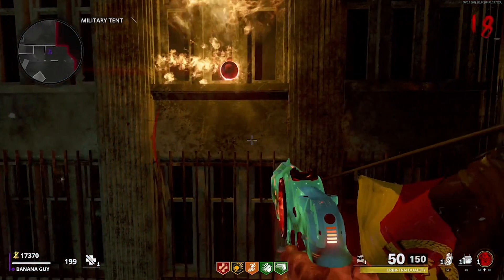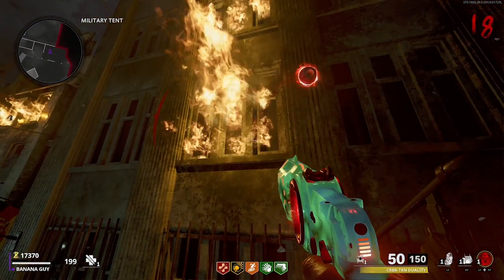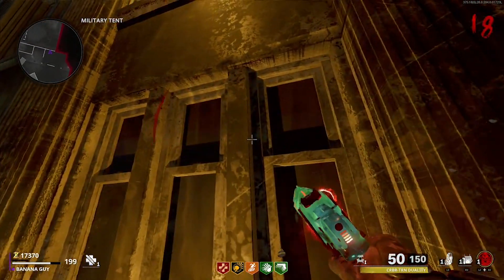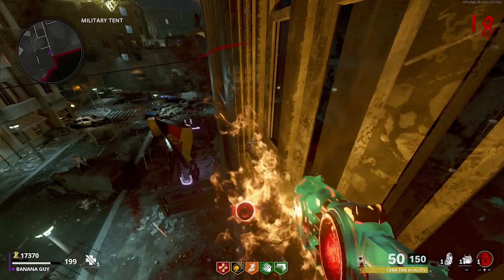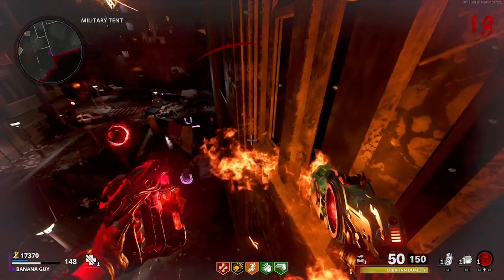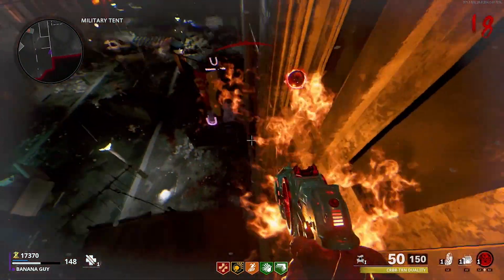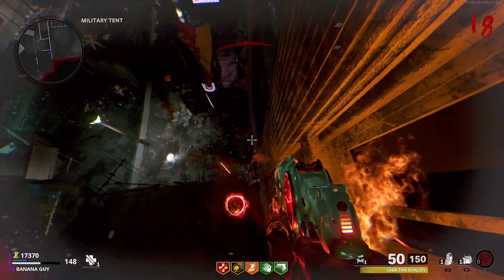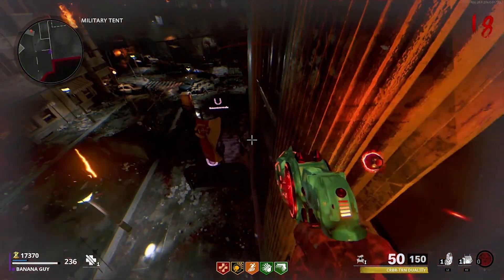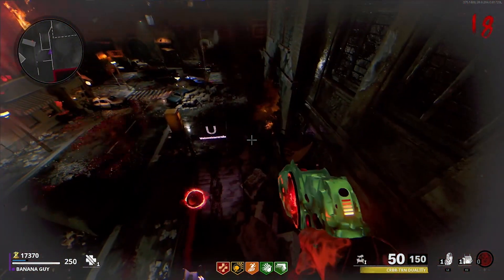When you guys get enough height on your knife lunge to reach this tent over here, simply keep spamming your jump/mantle bind so that you mantle onto this invisible platform. When you guys are on top of this tent, come toward this flamed window and from here simply mantle on top of it. If you have your Frenzied Guard Field Upgrade, this is the time I recommend you guys use it.